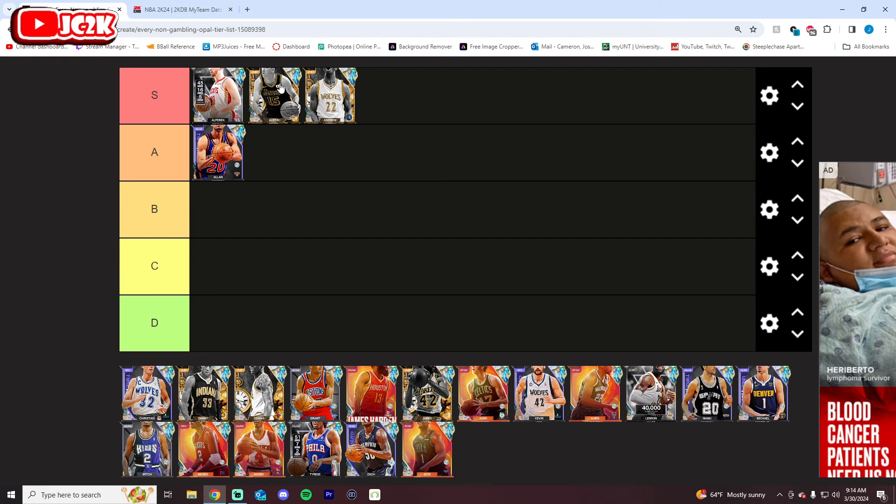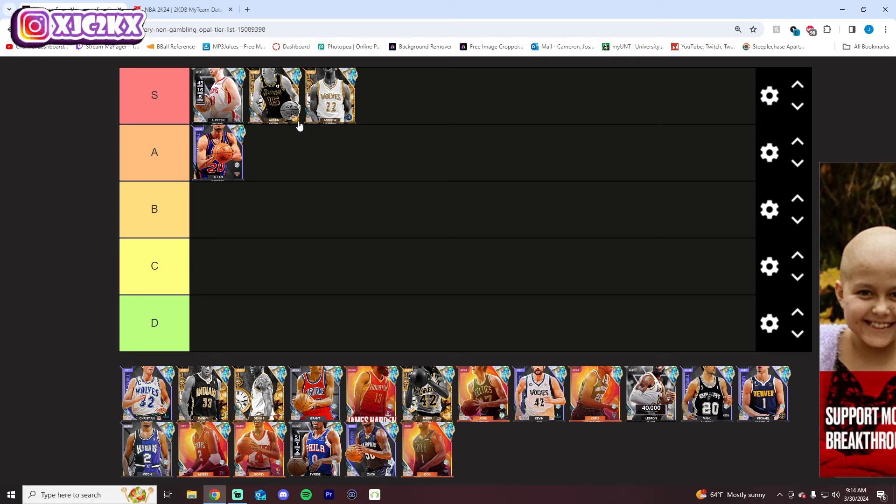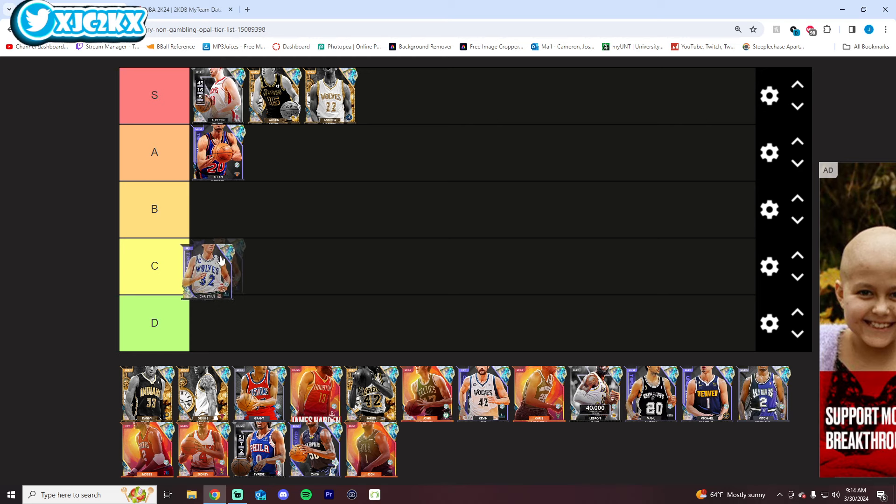Definitely S tier is Austin Reeves. I know three of the first four cards on this list have been S tier, so I guess we're doing the S tiers early — but their names all start with A, so they come early on the list. Reeves is the best shot-creating point guard in the game, pretty much, except for maybe Cade Cunningham. His fade is absolutely phenomenal, he has an elite-level release, D-Book dribble style, great fade, Kobe escape — just really good sigs all the way around. Really a big fan of what he can do at the point guard spot.